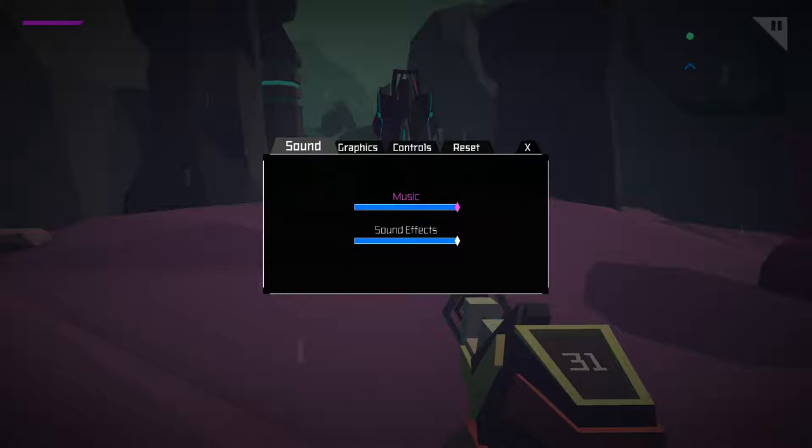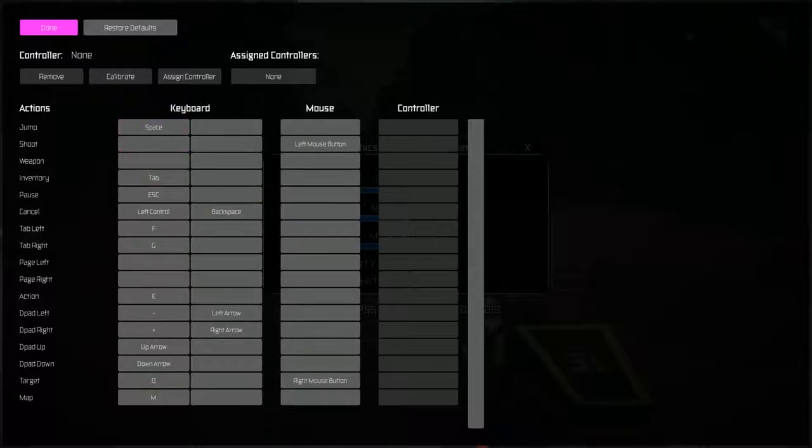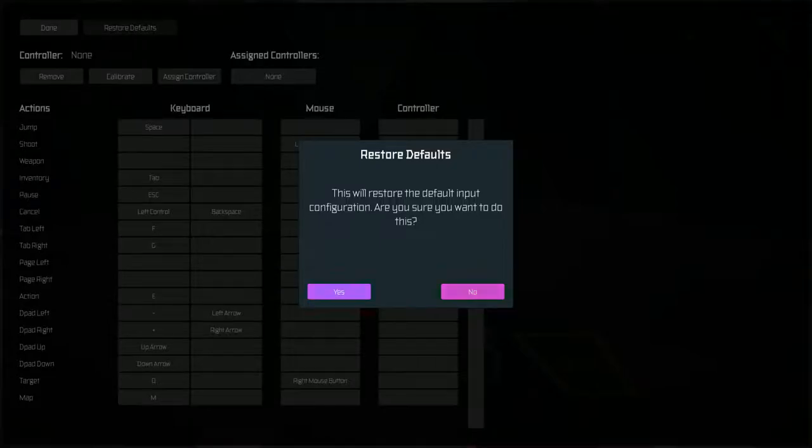So let's see what we have in terms of key commands. I hit escape — brings up settings. Music's probably a little loud, let's drop that down. And controls — we can remap controls, and this will tell us where everything is. So we can tab, we can do some actions with E, we can target with Q. Target with Q sounds good. Action is just generally E. Tab left and tab right — there's probably menus elsewhere. Target is also left mouse button. So we jump, we do inventory. Restore defaults just to make sure I didn't change anything, and then we're done.